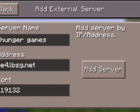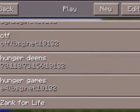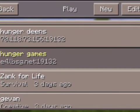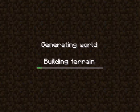This is Lifeboat's new server by the way. Then you press add server and click on it — so let me find it here — it is e4.lbsg.net, and then your port. It'll say locating server, and then building terrain.